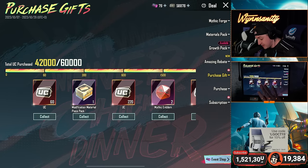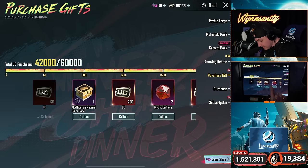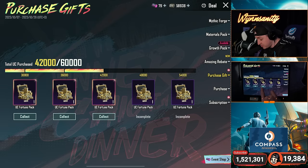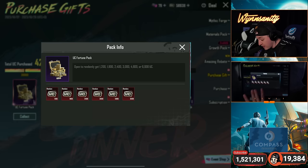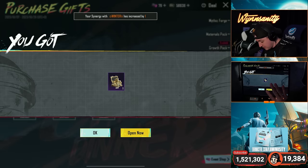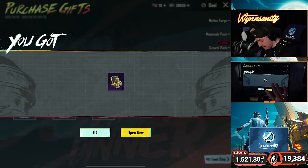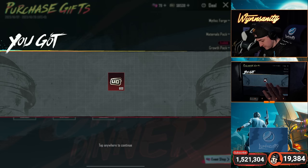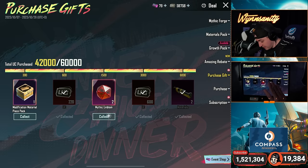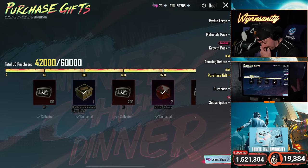So we get to go through and get all kinds of goodies, starting off with 60 UC. For this maxing we're going to get two materials. We also have some fortune packs which you can open to get anywhere from 1200 up to 6000 UC. There's another 600, throw it on top — why not. Another 220 mythic emblems and a modification pack.